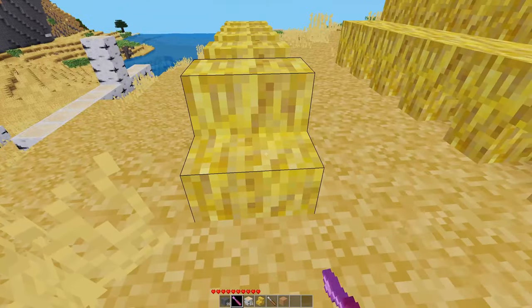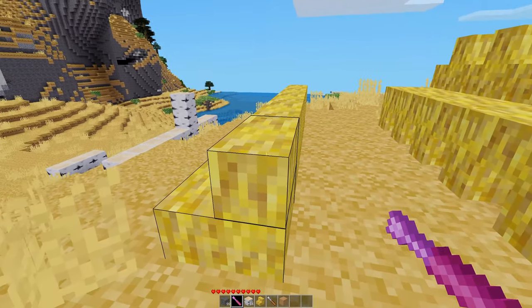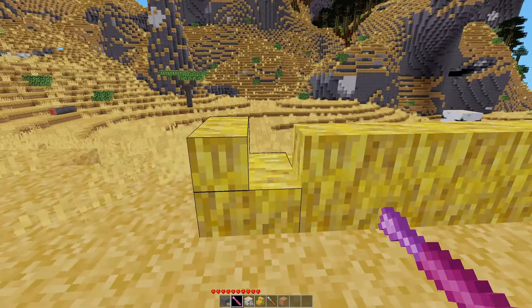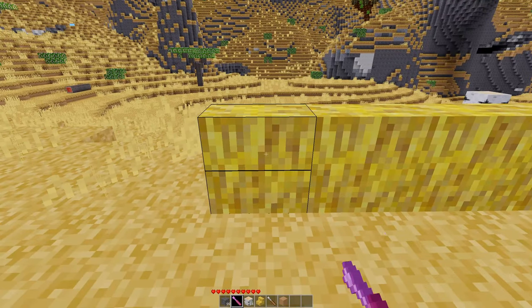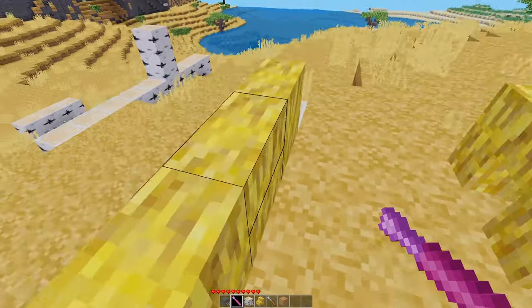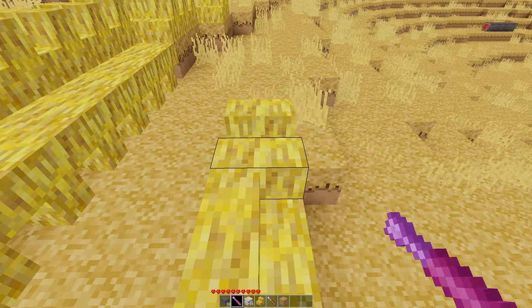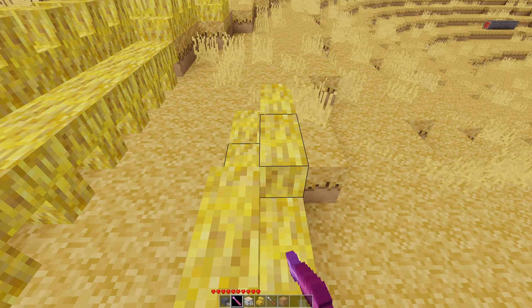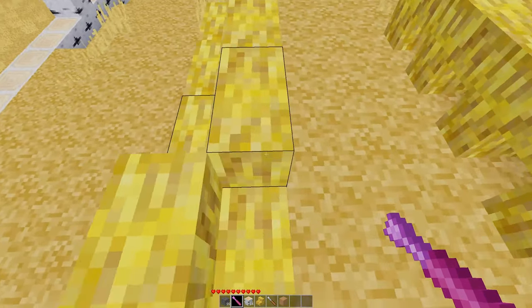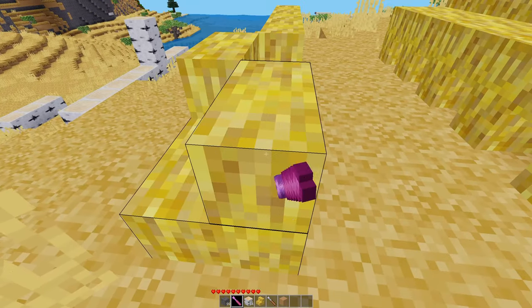So it rotates a set number of nodes in the direction you're looking. For example, if I look at the step from this side, it only does this one because there's no node behind it. Same with this, but if I go over here it rotates both. And if I go over here, it rotates all of those, and then it does all of these.